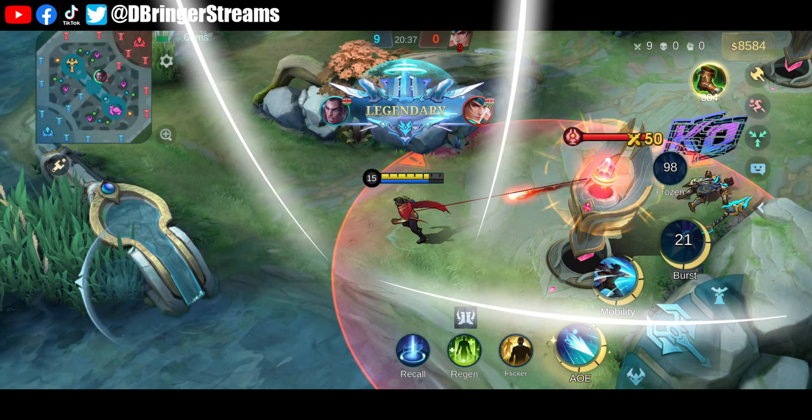I think this benefits Claude greatly since it would allow him to use his ultimate around multiple opponents without worries of getting bursted down. As long as Claude has a good centered teammate, activating Frozen while his ultimate is active might be a good idea. Terizla can use it to prevent enemies from stunning him when using his ultimate — it also looks pretty cool, no pun intended. Brody's ability to outplay opponents can be greatly improved by this item.